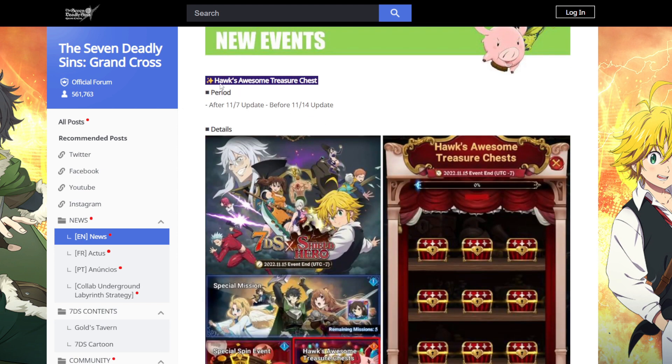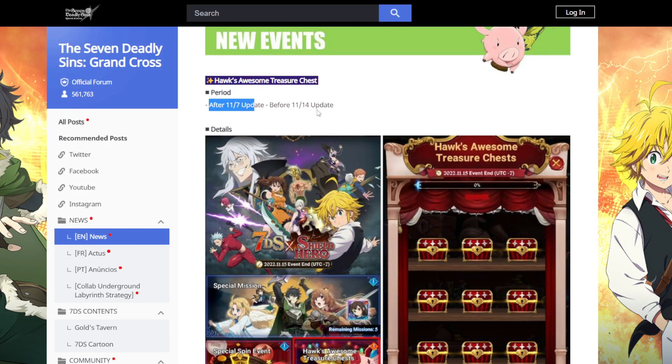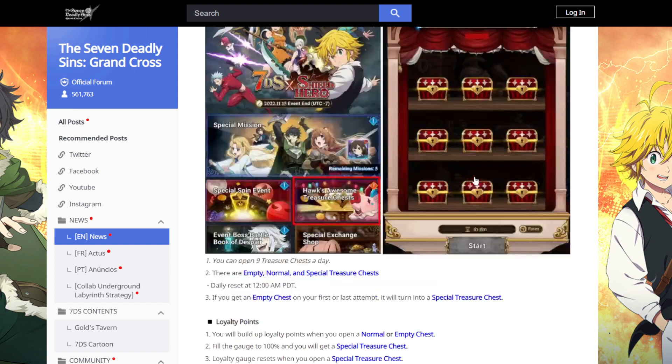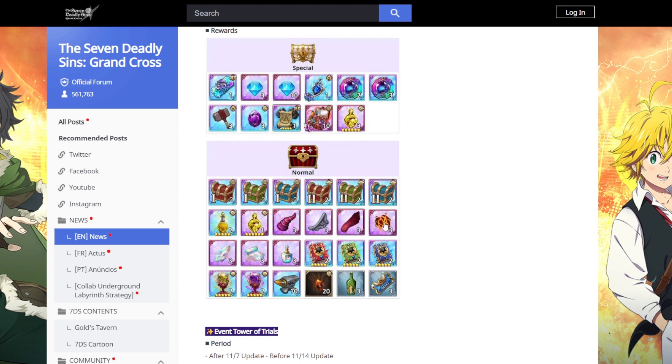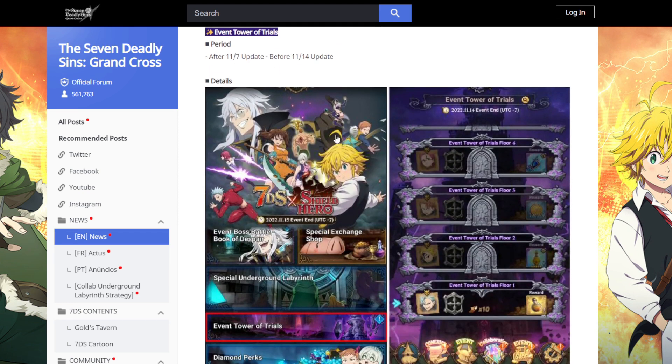After the 11/7 update and before the 11/14 update, we have about seven days of the Hawk's Awesome Treasure Chest event. It's your regular Hawk's Awesome Treasure Chest — you just click on each of them and you have a chance to get different rewards. You can get the special box if you're lucky, or mainly the normal box.